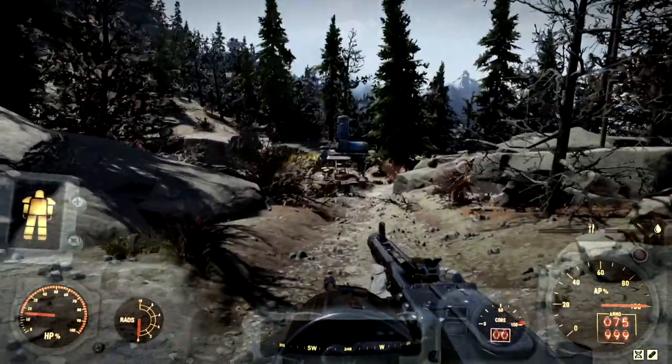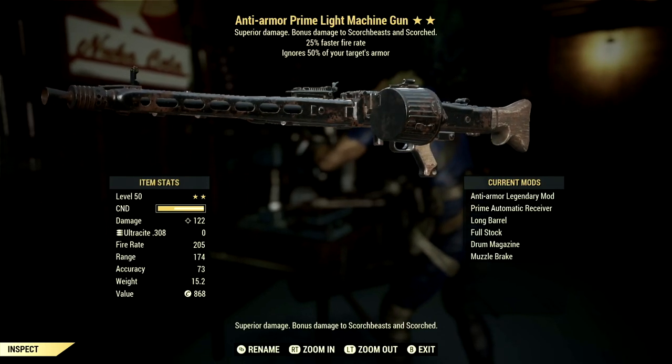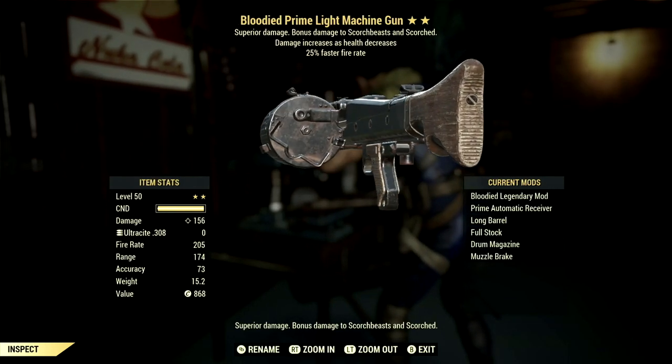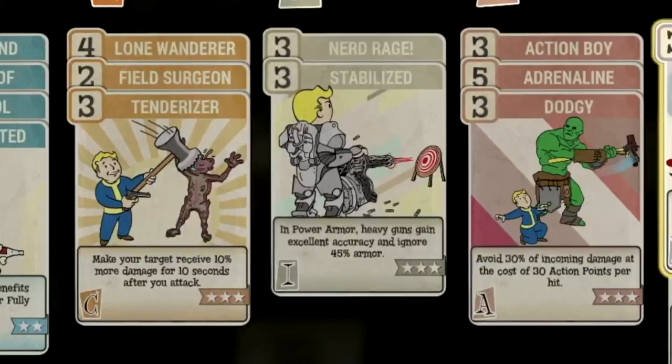Starting off our video today, we are going over two of my favorite weapons in all of Fallout 76: the Anti-Armor Faster Fire Rate Light Machine Gun and the Bloodied Faster Fire Rate Light Machine Gun. Both of these weapons are absolutely insane, and after the demonstrations, we will be going over my entire build to go along with it.